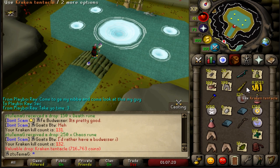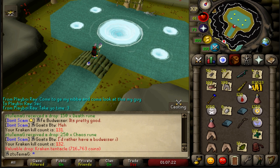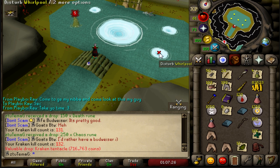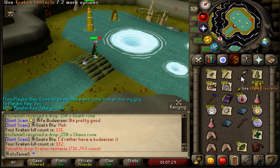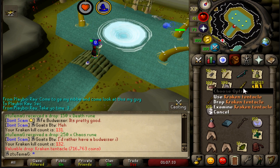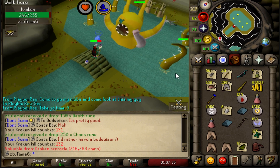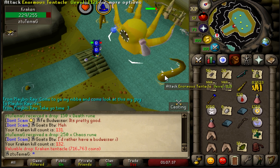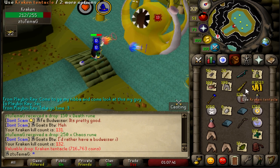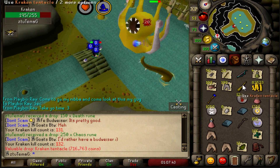Kraken Tentacle! Yes! Awesome, that's what I wanted. I can put that on my other whip. I think you need 10 of them for the Trident that can hold 25,000 charges. I'm going to use that at Bandos and other bosses. Sweet.